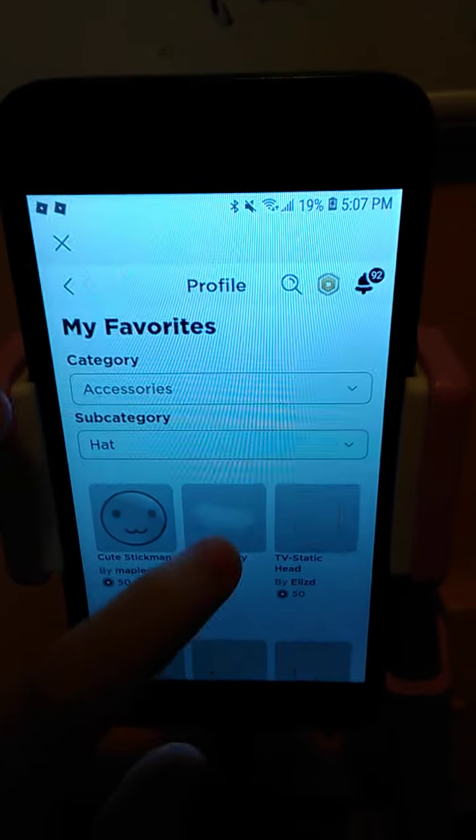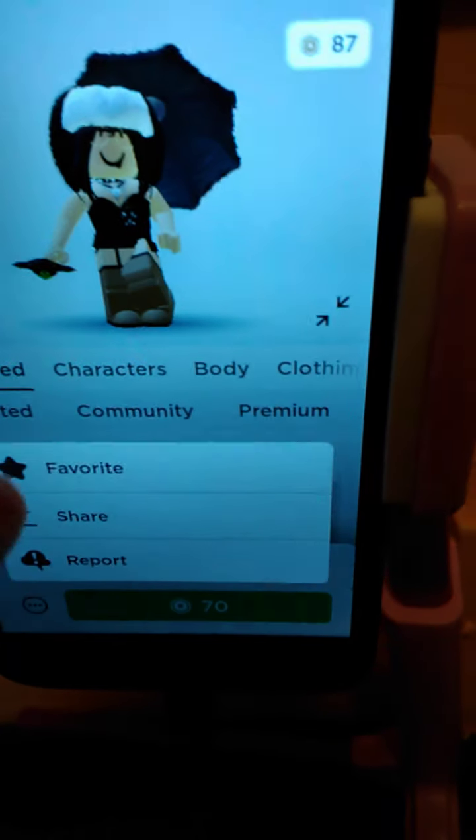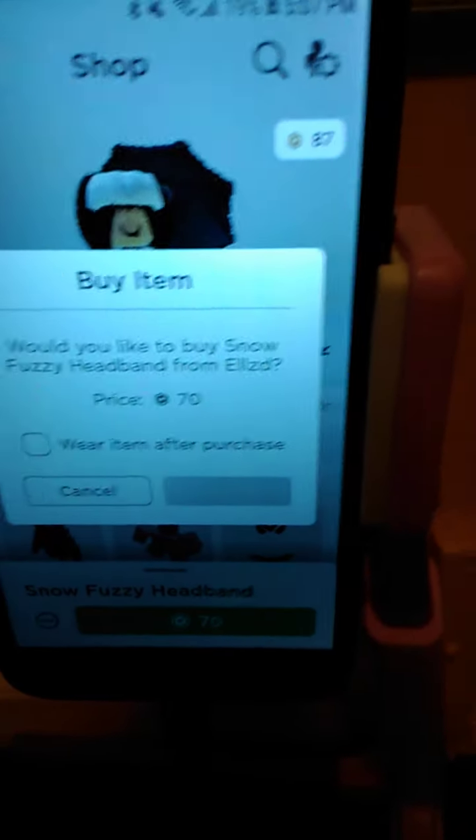We're at a good place. I think I want to get this — it's very cute and I wanted to get it for a fit but never did. I was gonna get it before but I had my white hair character, so I'm just gonna buy it.